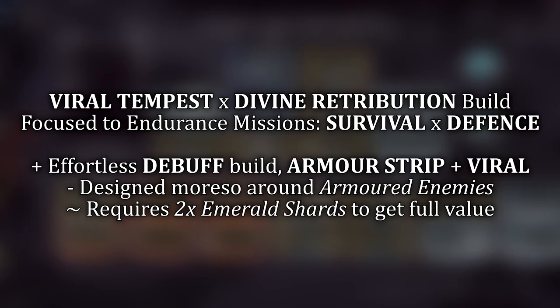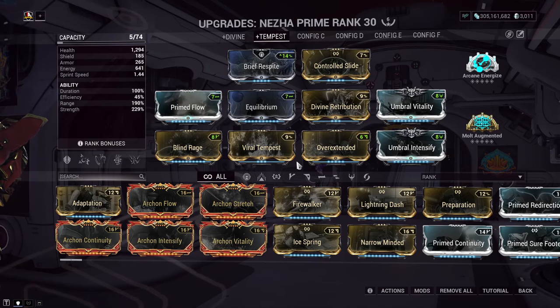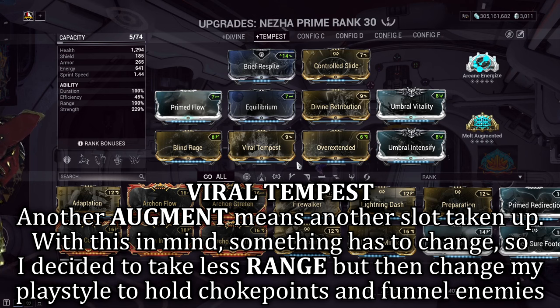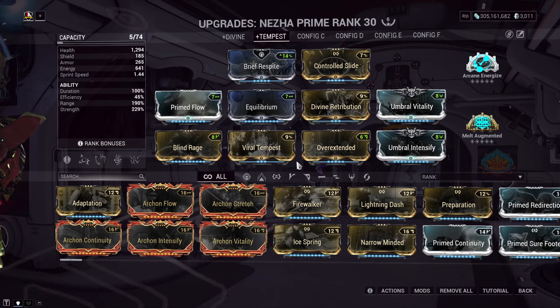Build number two is more centered around the Grineer faction. By utilizing Tempest Barrage, we are looking to armor strip, and that doesn't cut it as well against Corpus with their shields. This build is relatively similar to the first; however, with the addition of the Viral Barrage augment, we do have to sacrifice something. I took a little range out of the build and focused it more on a defensive stranglehold, utilizing corners and choke points to my advantage. The rest of the build is relatively similar to build number one.